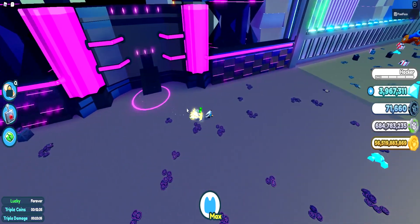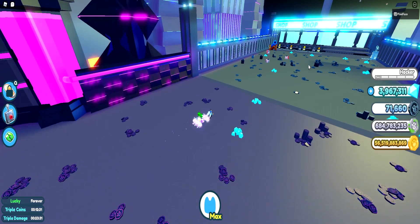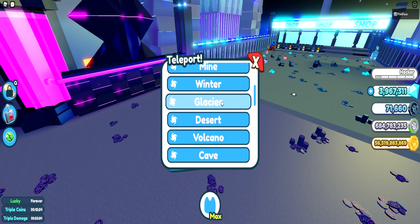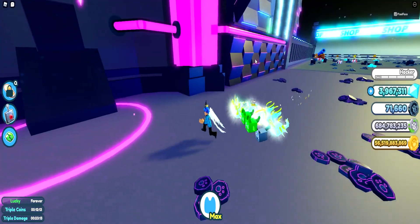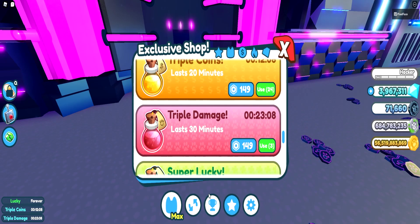The dark tech world is the second area in the new tech world, which you get to by going to the glacier world. The glacier world is right after the winter and the mine. Then all you have to do is go into the tech world right here by going into the tech entry. You just need to get a full team of dark matter pets — it doesn't matter what type, it just has to be a full team.